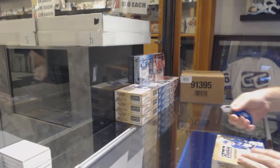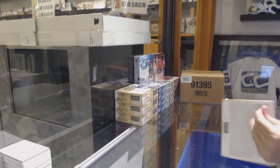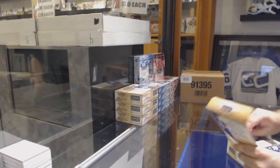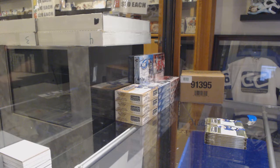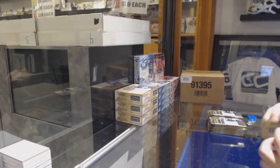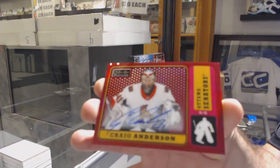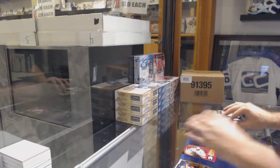Here we go, starting out CNC break number 10,066, we have the four box break of Platinum. Good luck everyone. Anyone want to make some fun calls on the autographs? We're gonna get any Colorados? Colorado right away — we've got a red rainbow retro autograph for the Ottawa Senators, Craig Anderson. Color auto right away.